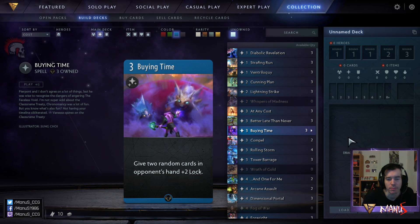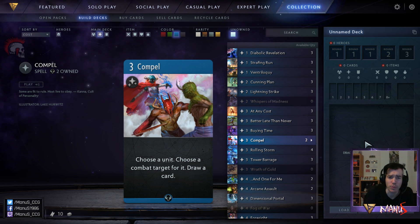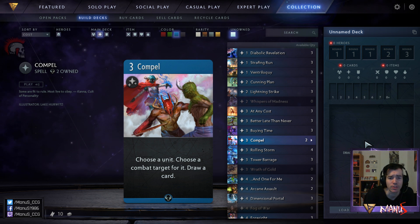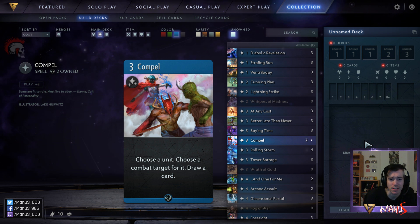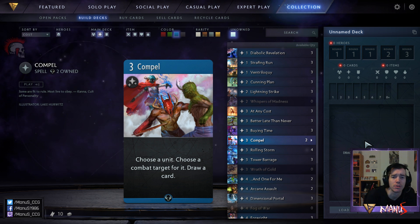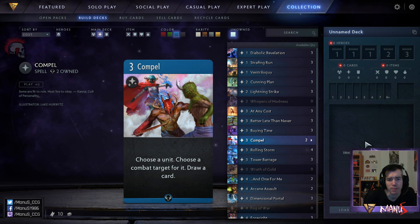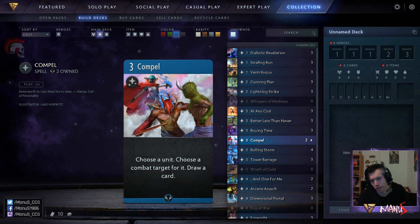Next we have Compel. This is a pretty decent card. It is expensive for what it does given that Battlefield Control costs one, but the fact that it cycles and replaces itself, and that often on turn one it's going to be your only play anyway, makes it better than it seems. It becomes worse in later turns because it's clunky, but in the early game to save your hero or gang up on an opposing hero to kill them, this does a great job and does so for free. In limited I usually play all the copies I have.